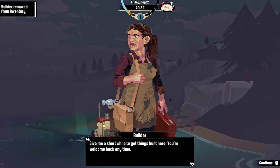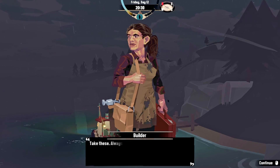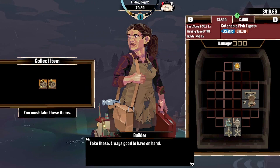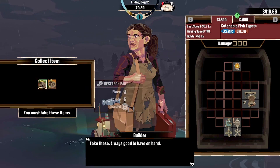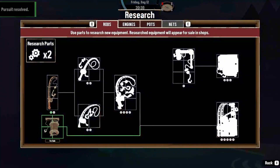Yes, this'll do — thank you, fella. Give me a short while to get things built here, you're welcome back anytime. She reaches into her toolbox and pulls out a handful of components. Take these — always good to have on hand. Nice, research parts, I appreciate that. Let's go do some research.